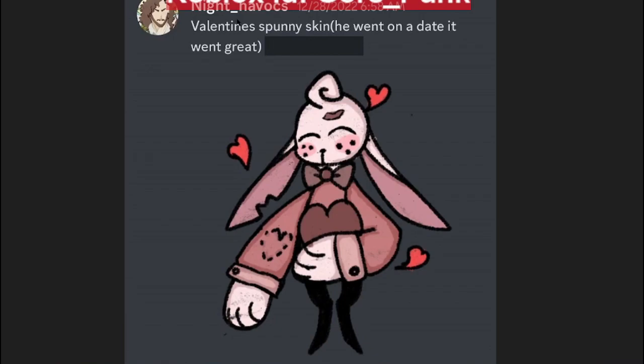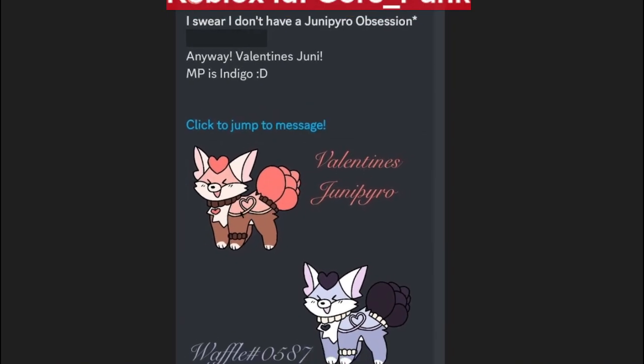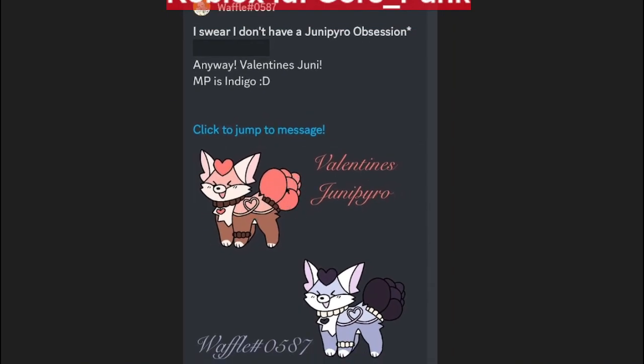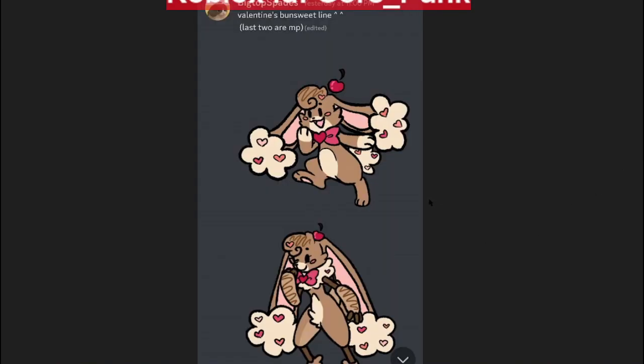Valentine's Junipiro — this one's actually really nice looking too, not bad at all. It looks like his fire butt tail area is like a rose, pretty cool. Valentine's Zeno — at first I thought it was a weird kangaroo and then I realized it's Zeno, but not bad looking. Valentine's Day Bun Suite line — I actually like this, I could see this being in the game, it has that regular mid basic event look.